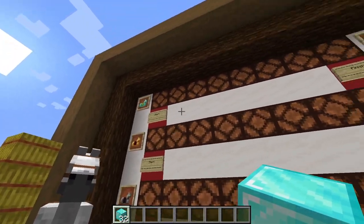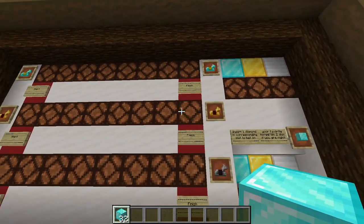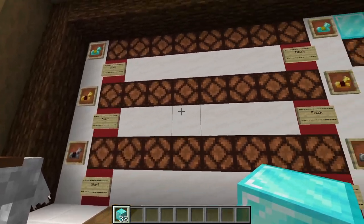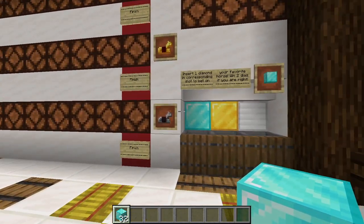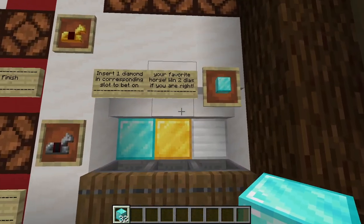Of course, there are also draws. So if two horses win and you bet the right horse, you also would win — that's completely possible. But if your horse does not win, you lose your bet.